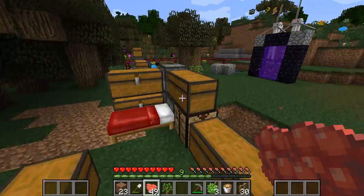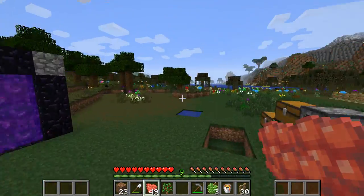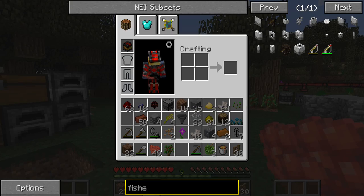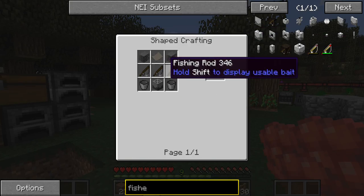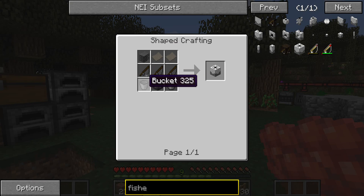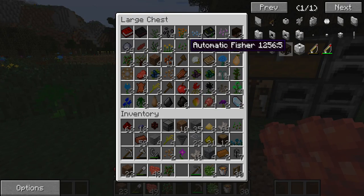I'm trying to get a quarry — I believe it's 11 diamonds for a quarry, and then we can start getting a ton more diamonds. Like I said guys, today we're going to be working on the Mine Factory Reloaded fishery, which is right over here. We need fishing rods, plastic sheets, buckets, and Mine Factory machine blocks, so we're going to go ahead and grab those items.